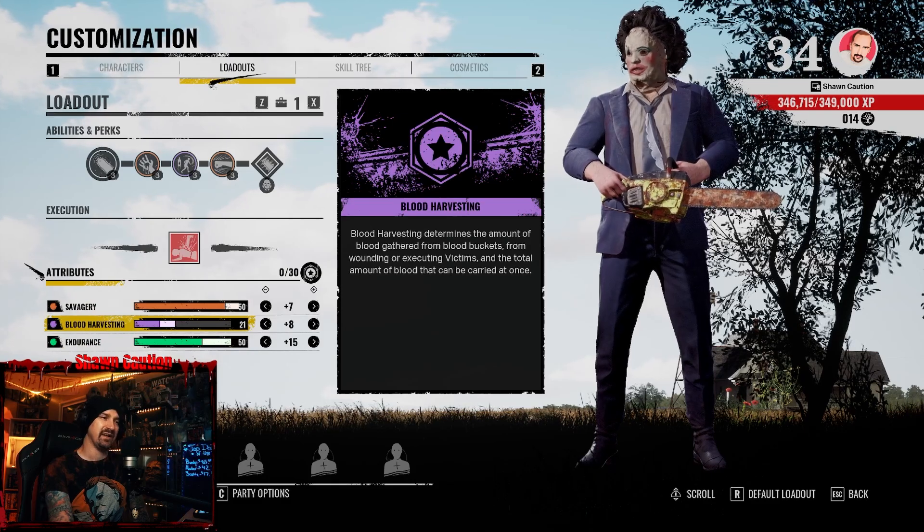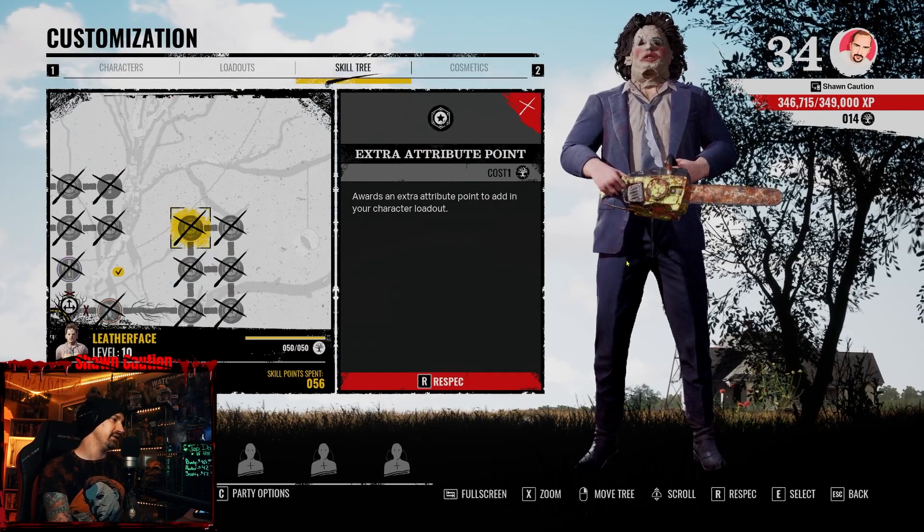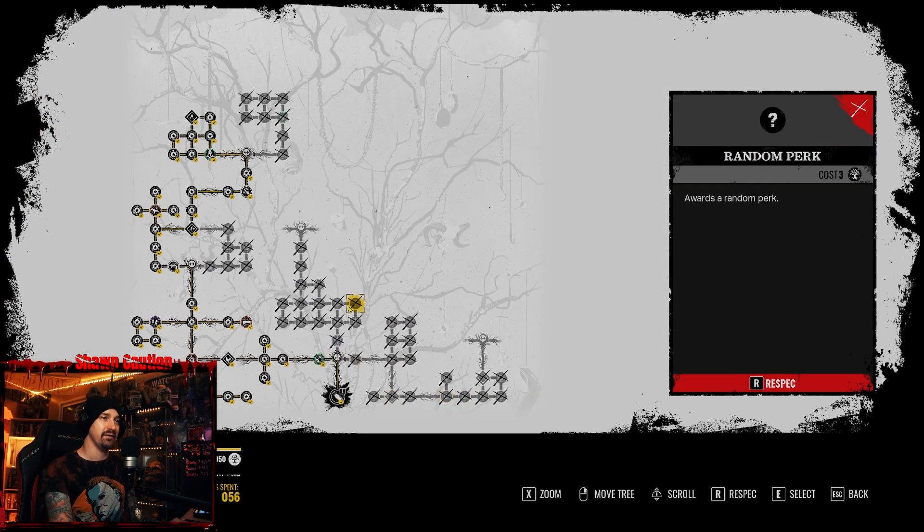As you can see, Savagery is all the way up, Blood Harvesting not that much, and Endurance all the way up. My skill tree is this — I'm going to zoom out and you can just copy it.